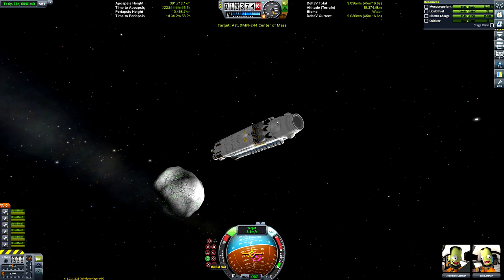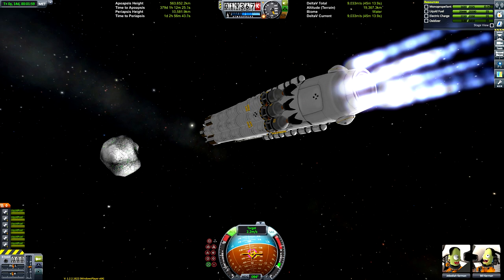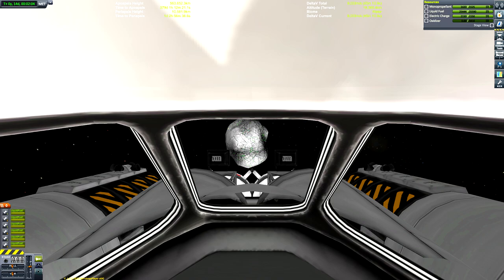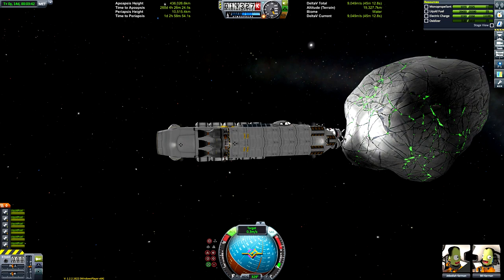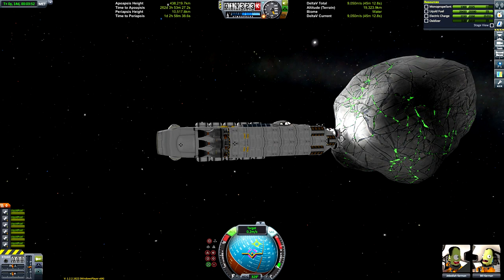We're going to separate from the Rhino stage, point ourselves retrograde to the target, and there it is. I smashed into it slightly, so I started burning with the RCS to kill off speed as I realized I'd overestimated the nuclear engines. We can deploy the claws as well — it's a magic asteroid, and it's green, which is a color I kind of wanted.